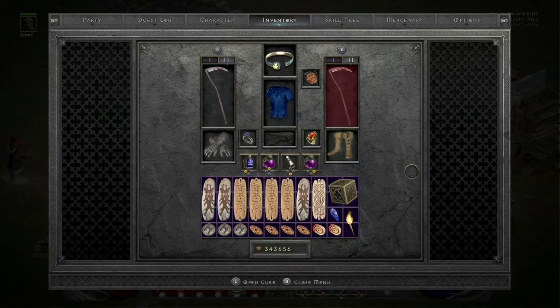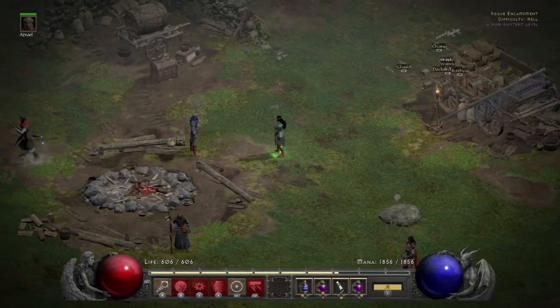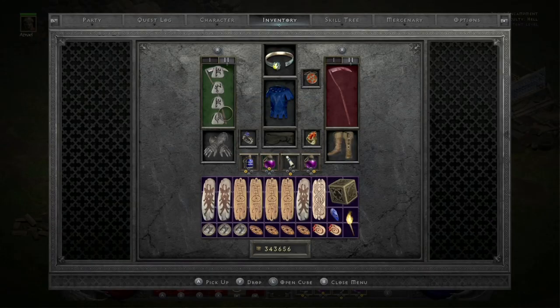What I've done is I've put together an ES Nova Sorc build for my level 98, specifically for cows. This is great for helping me level. I'm going to go over this build and show you the gear I'm using, and also compare players one cows versus a public game with hopefully four players.